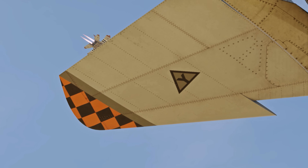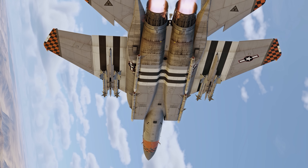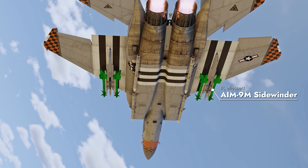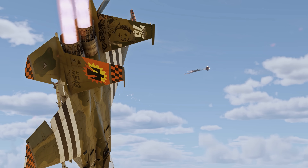The F-15 isn't the best choice for close combat, but sometimes you simply have no choice. Should that happen, you can use the AIM-9M missiles — they offer good maneuverability, jamming resistance, and stealth launches.